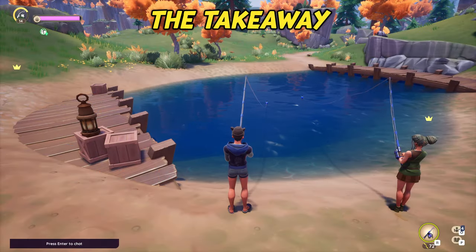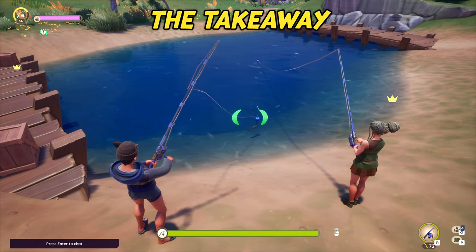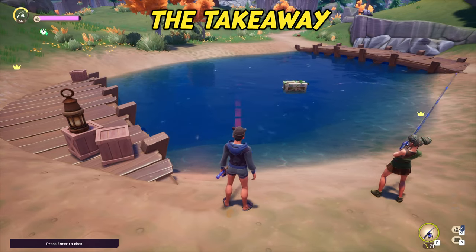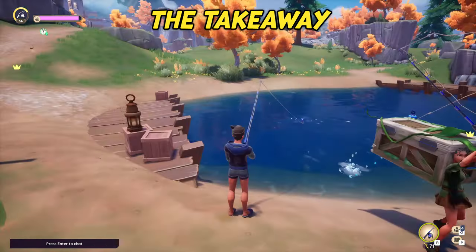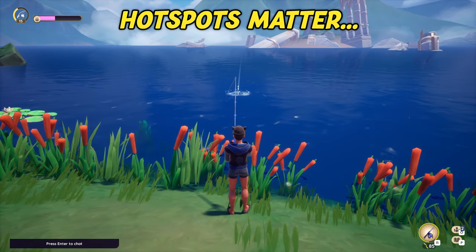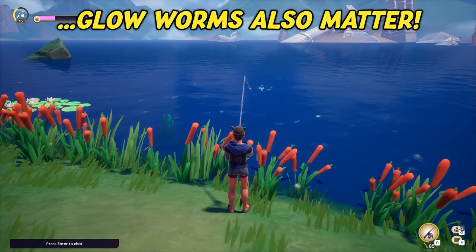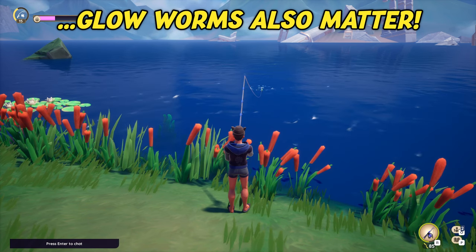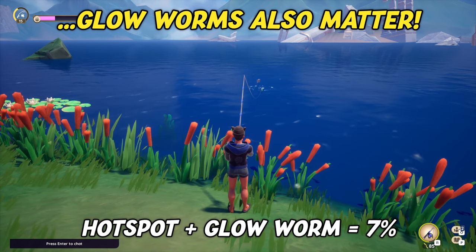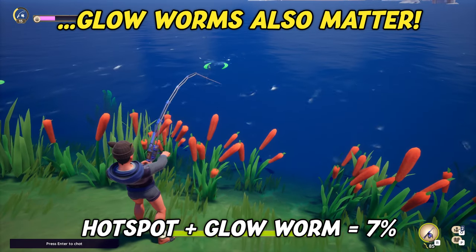So what can we take away from these numbers, and can you really increase your chances for getting chests? Looking at the numbers, we believe it's safe to say that if you're hunting for waterlogged chests, simply avoid Kilimus rivers, unless you're looking for hotspots. It's also clear that hotspots overall increase chances for waterlogged chests wherever you fish. Beyond that, fishing with glowworms in hotspots at any location is the absolute best tip for anyone targeting chests, as 7% is quite a difference from the potentially 1-2% when just randomly fishing with no bait around the world.